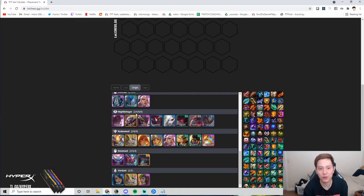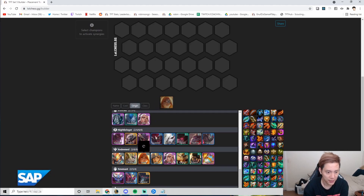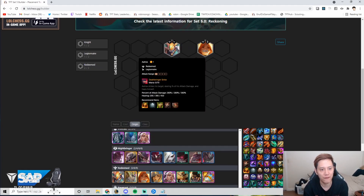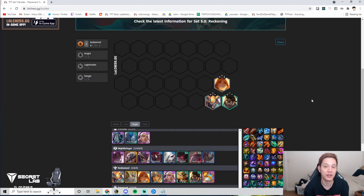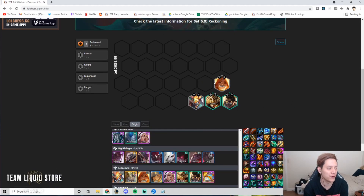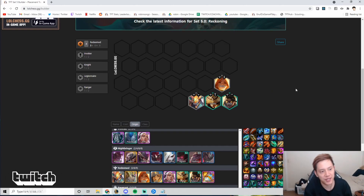Common openers that make you want to go Redeemed are obviously a Redeemed opener. If you ever have a Redeemed opener with the proper items, you can just hard force Redeemed. Popular units for a Redeemed opener are Leona and Aatrox — the two one-cost Redeemed units. If you see Aatrox, Leona, Varus, or Syndra early and can two-star any of them, just commit to playing Redeemed.